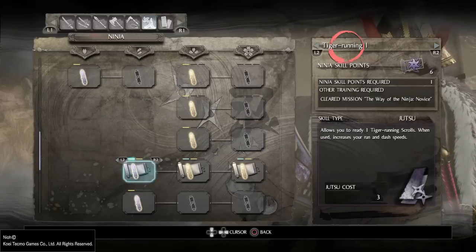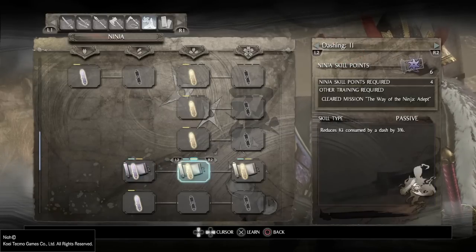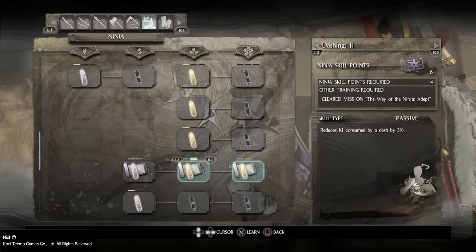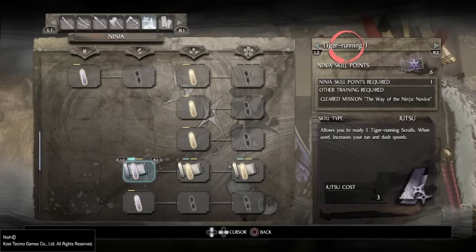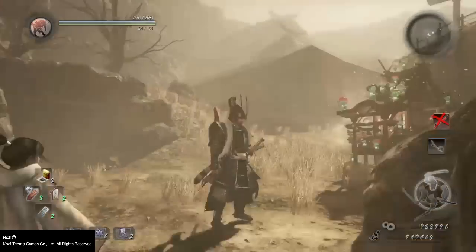If you can, get Tiger Running — a ninjutsu that costs only one ninja point but gives you faster running speed and dash. You can also pick those up if you want to go a little bit faster, but this scroll really helps out to make things a little bit faster.